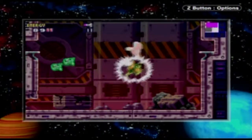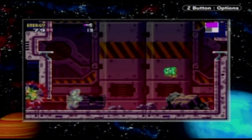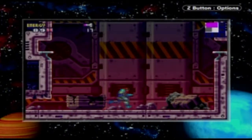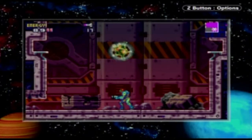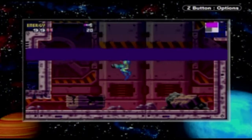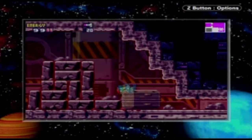No damage. As soon as I say no damage, I get hit by the Core-X. Missile it out a few times and it's gone. Now grab this and — we regain our Morph Ball ability! Remember how Adam said we could regain our abilities by absorbing Large-X? Well, that's an example of it.